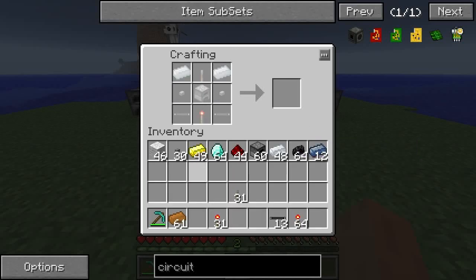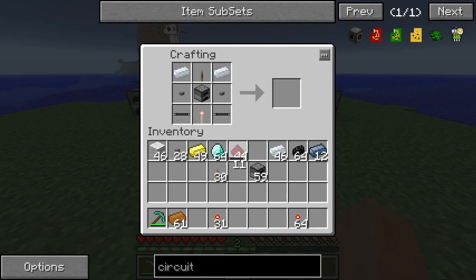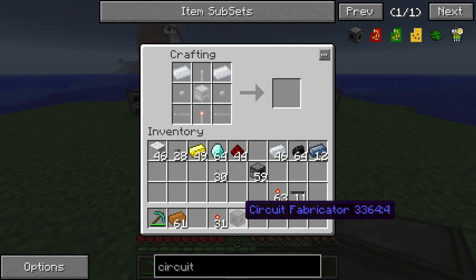Let's make this a circuit fabricator. Put that in there: aluminum, furnace, a couple of buttons, some wire, and a redstone torch. That's going to make a circuit fabricator.